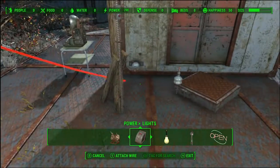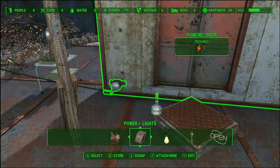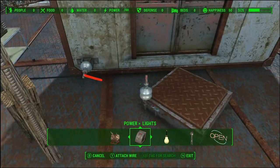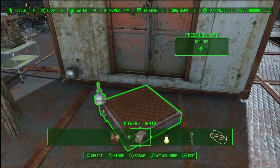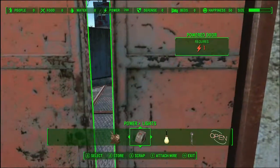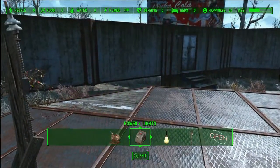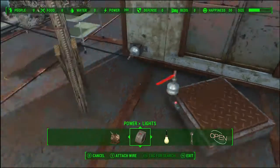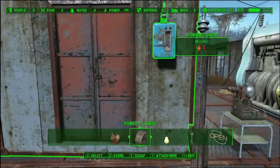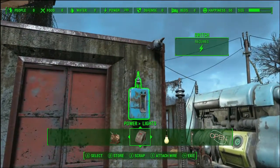Let's get started on the first one. We're gonna take from our power source — I put this here for convenience, just to show you can clean up the build. This is a power conduit for the door, so it keeps your power clean. Now I'm gonna run it to the pressure plate — pressure plate has power, good. I could just run it straight to the door, but then when you step off it cuts out immediately and sometimes you need a little extra time, especially with a companion. So I hook it up to the delay switch, and then the delay switch to the door — you get just a little bit more time.